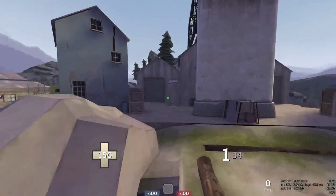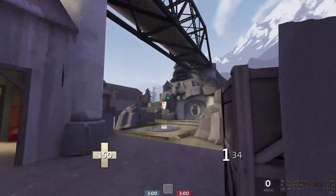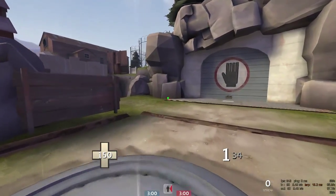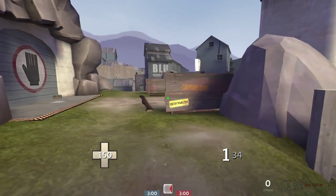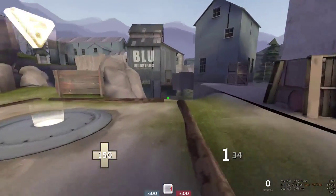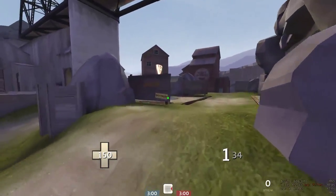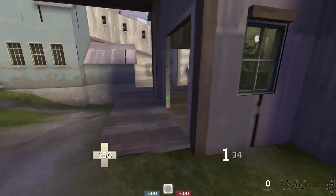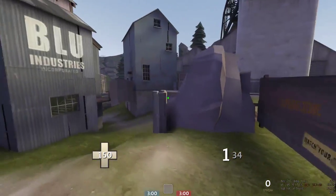If you see a gap, use it — don't just sit back and spam. Be active as a roaming soldier; even as a pocket soldier, if you have heals and see the gap, use it. For the pocket scout, it's really important to always stay with the medic — a 185HP scout is incredibly strong on this map. You can just run into the demoman's face: once you get close, the demoman is on lower ground, can't do much, and you punish him for spamming the point.